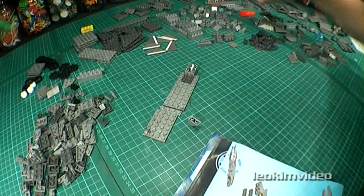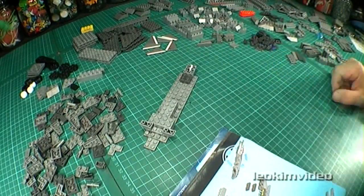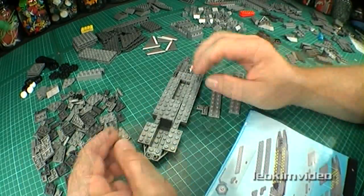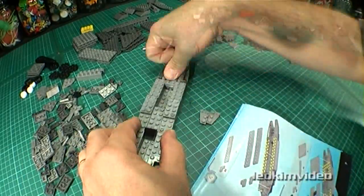This is my speed build of the Megablox Halo UNSC Shortsword. In all, it took me two and a half hours to assemble the 471 bricks and apply a huge amount of decals.